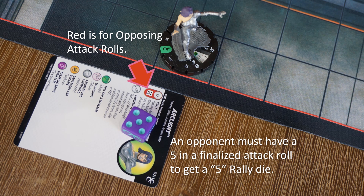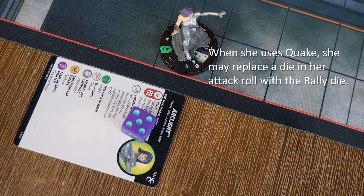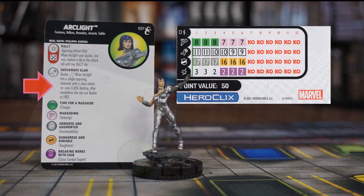Once Arclight has this Rally die on her card, she can later use it to replace a die in an attack roll when she uses Quake. She can use Quake for free after resolutions of a close destroy action — like destroying a wall or blocking terrain — or hitting a single opposing character. So she could Charge, target a single character, and if she hits, she gets to use Quake as a free action. It's like a conditional Flurry, if you will. Not a bad choice as close attackers go for 50 points, especially in proper format games.